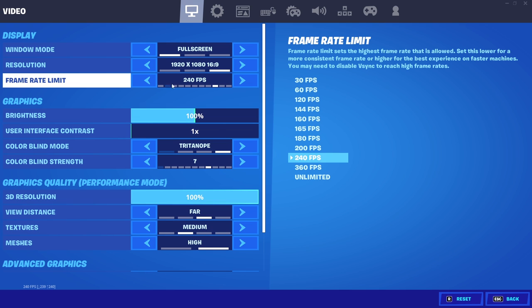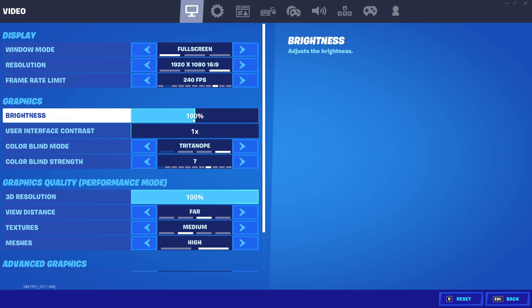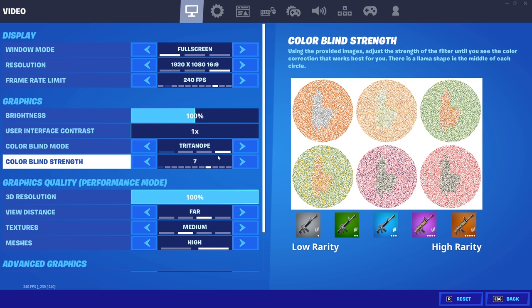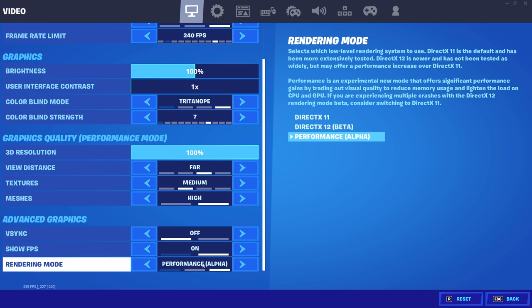My brightness is at 100%, and I play with a little bit of a colorblind mode. I play Tritanope 7, mainly because it helps me see the Storm a little easier. Without it, it looks like I'm in La La Land — I'm just blind with all the pink storm. About one month ago I switched to performance mode, and I haven't switched back since.